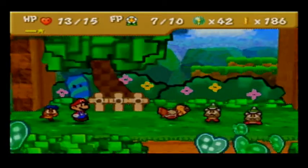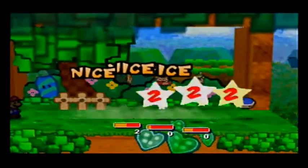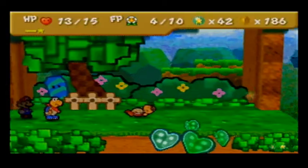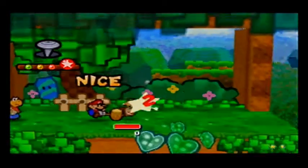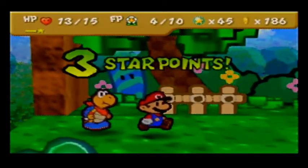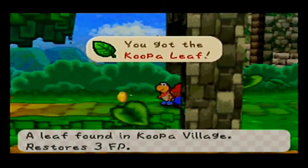We're not going to be concerned with that. In the meantime, I've got to use Power Shell again because I want to keep my HP up. We're getting to the point where the enemies really are hardly giving me any star points at all. Spiky Goombas only give me one, Koopas only give me one as well. Probably after the next level up, these enemies just won't give me star points at all.